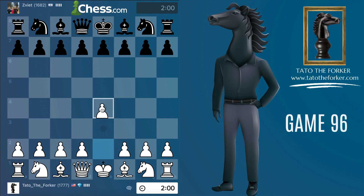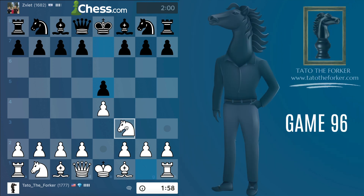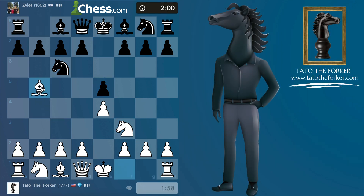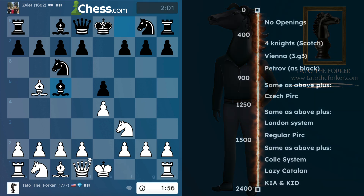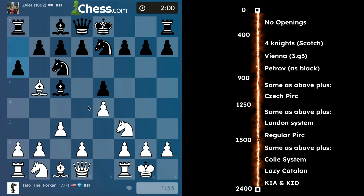Hello folks, this is game number 96. I just had a tattoo drink, so let's see if we can get this one done. Let's do the Real Opus — I know it's not on our openings plan, but why not. So far I'm just trying to develop my pieces.